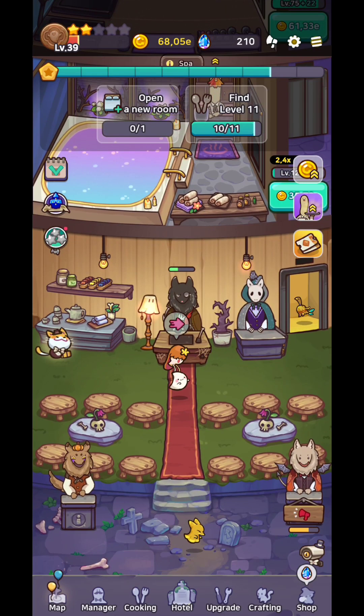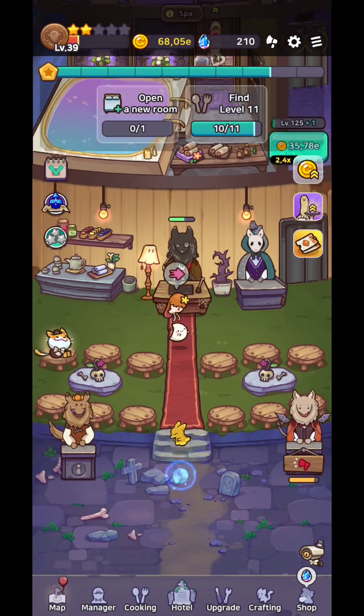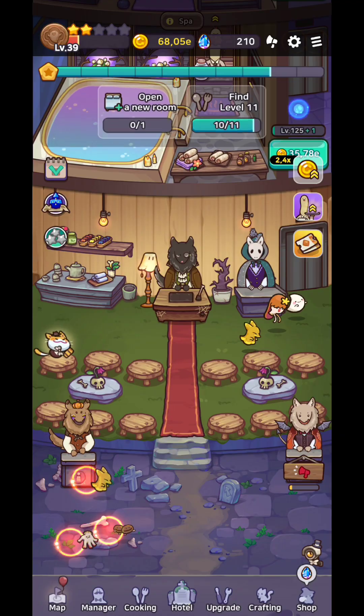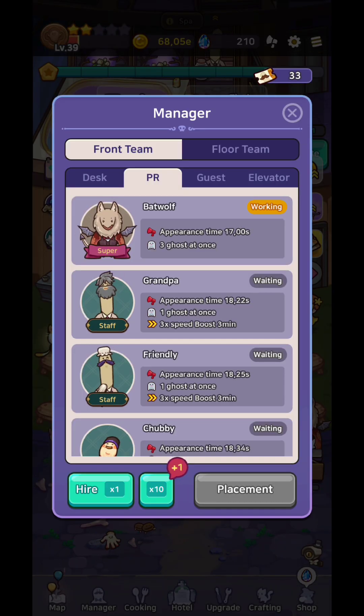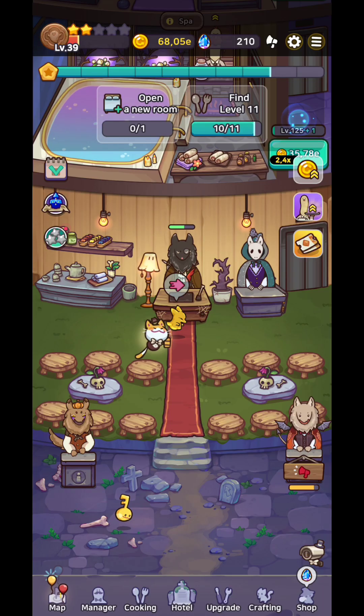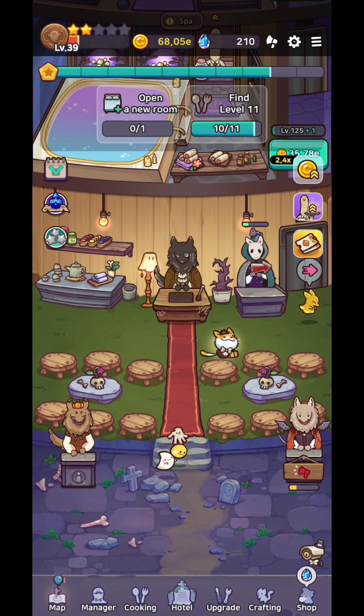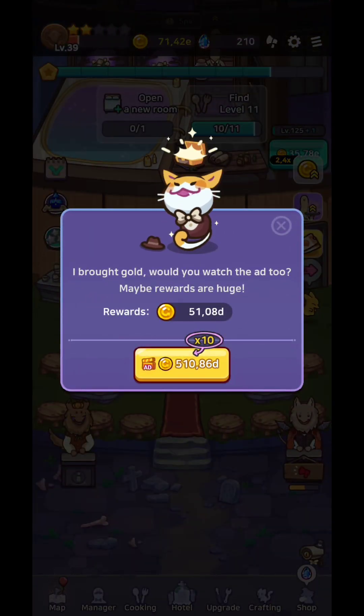It's going to get harder and harder. Try to get the best managers — for example, this one will bring me three ghosts at once. Go for the batwolf in the main hotel. If you can choose one free manager, choose this one first, as it calls up to three ghosts at a time. Just click them and they will head towards your hotel, though not necessarily all of them.